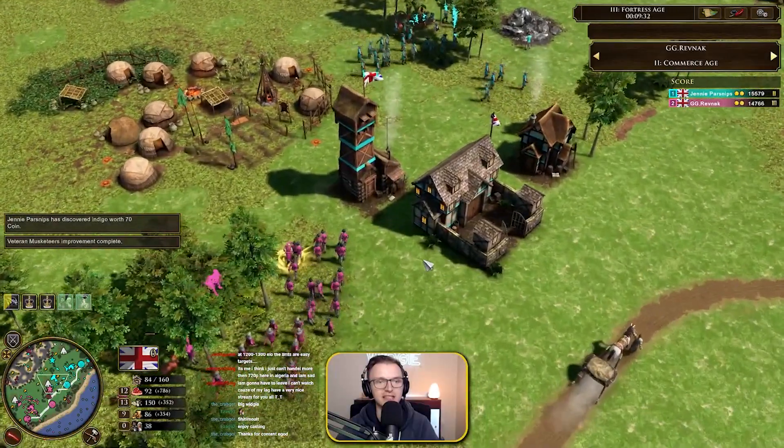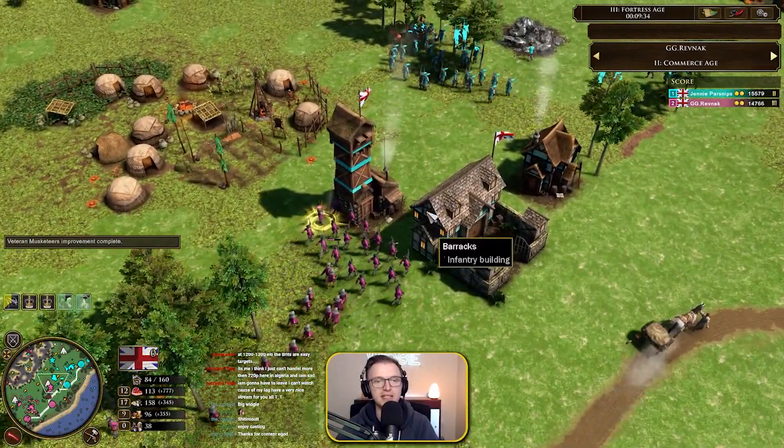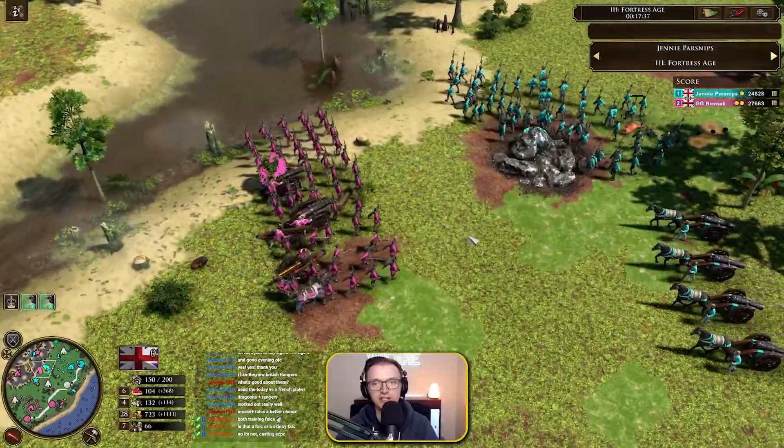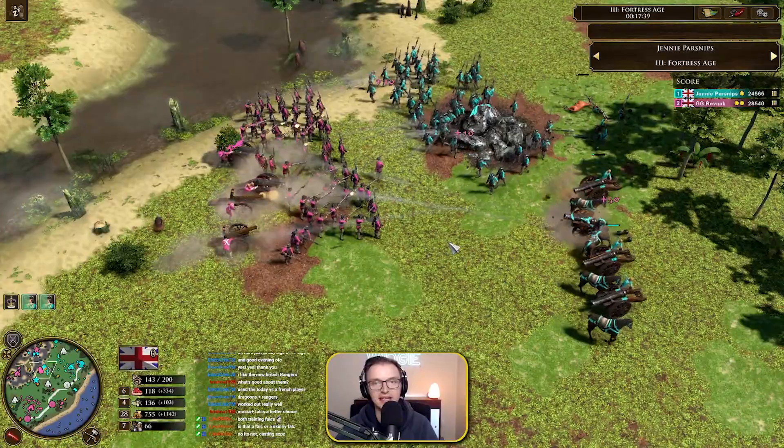We see Revnac coming up with the classic Revnac composition, timing his Vet Musk upgrade with the Longbows. He's got to try and dance around this goldmine, which is going to be really tricky. Faux is just going to go straight in here.